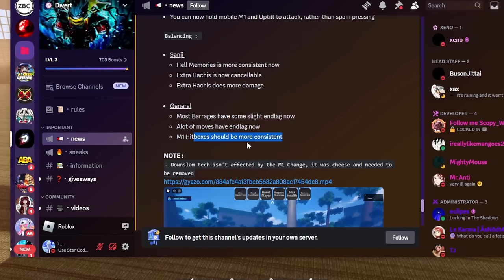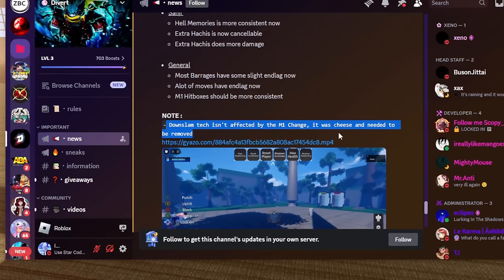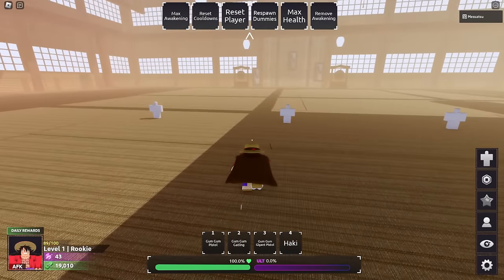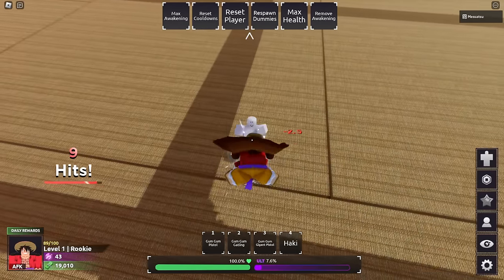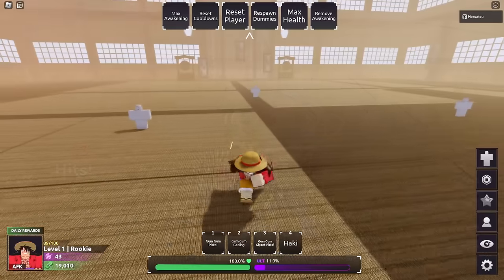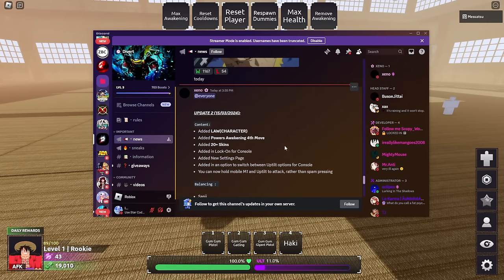They added M1 hitboxes that should be more consistent, and the down slam tech isn't effective on M1 change anymore - it was cheese and needed to be removed. It works consistently sometimes but it's just very inconsistent, so I'm not going to do it anymore. I don't want to risk it dropping and then losing my match over it.